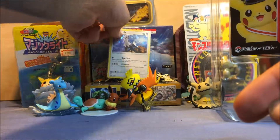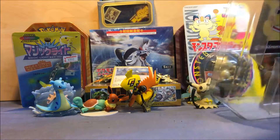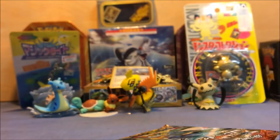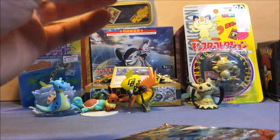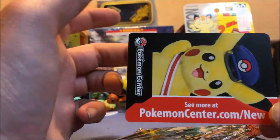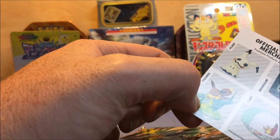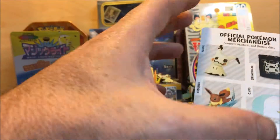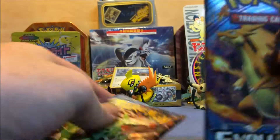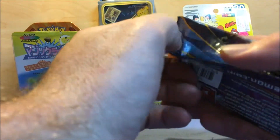So we got four booster packs, one code card for you guys — enjoy that. And that is for the Silvalli box. We got some random Pokemon from pokemoncenter.com, the online store — tells you the stuff you can get from that, the official Pokemon merchandise. That hat looks pretty cool, I might have to get that one. So we have two Crimson Invasion, one Evolutions, and an Ancient Origins. Let's open Ancient Origins first, then Evolutions, and then the two Crimson Invasion.